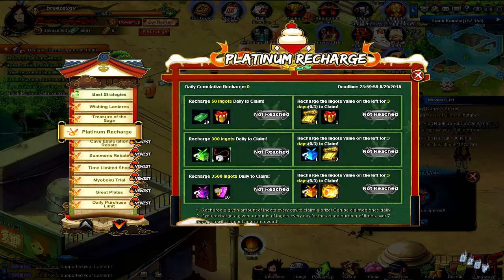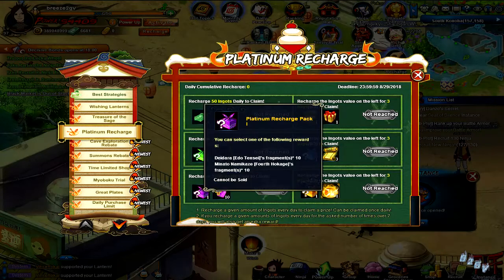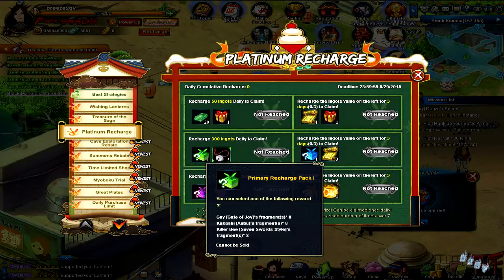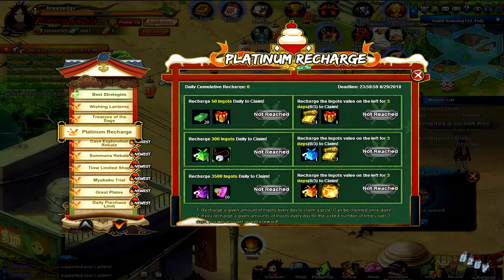We have the platinum recharge where you put in ingots to claim rewards, and at three days you claim another set. They have Edo Tensei Deidara, the Fourth Hokage Minato — you can get 30 fragments of those two ninjas. Another pack has Guy, Gate of Joy, and there's a reason Kakashi on boot and Killer B up in these packs — some pretty good ninjas if you want to spend your ingots.